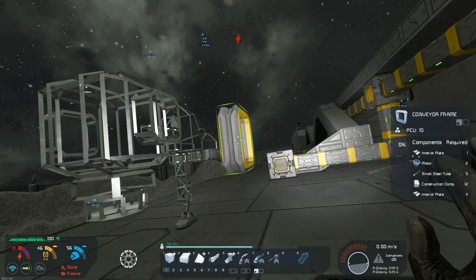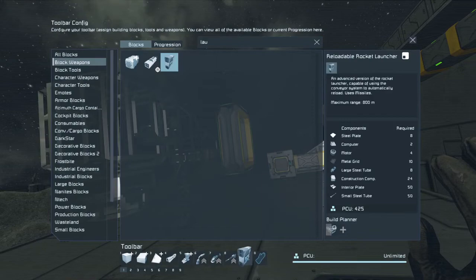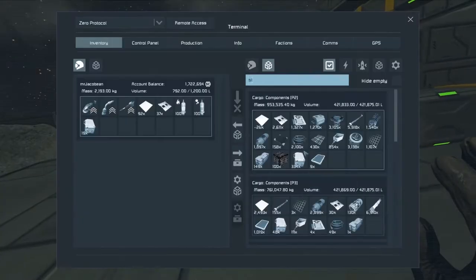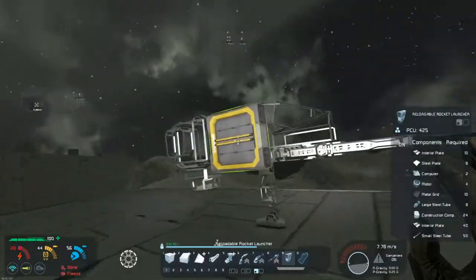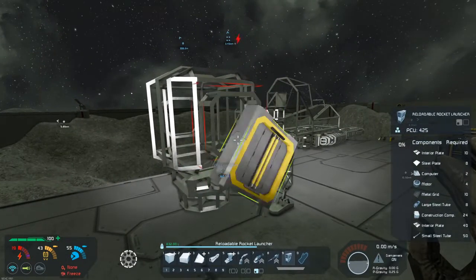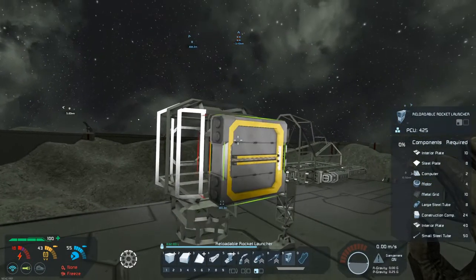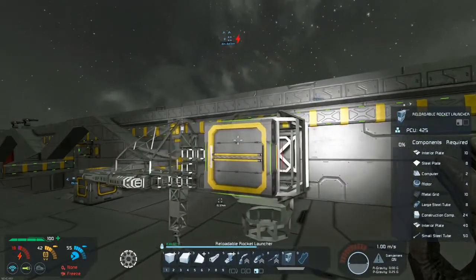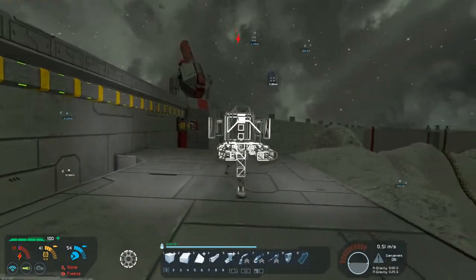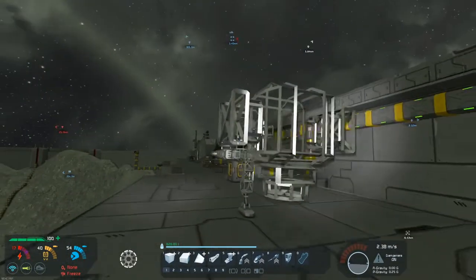Going to control one, we can get ourselves a reloadable rocket launcher which puts a small steel tube to place down. We need to switch that around — okay, I believe that's the right way around. So at the moment we currently have ourselves forward mounted railguns, and then on the sides some rocket launchers, which is pretty good.